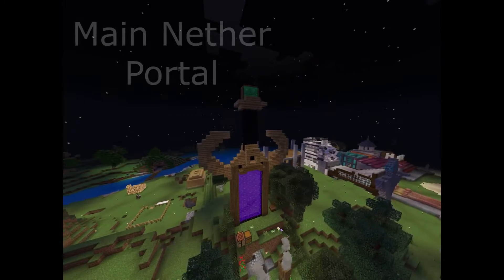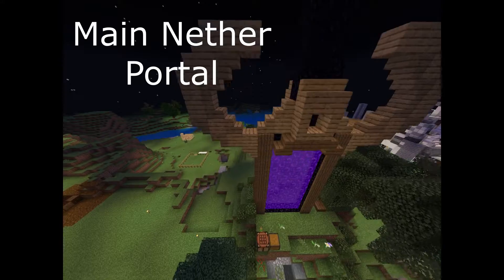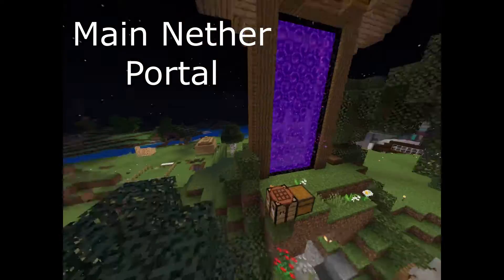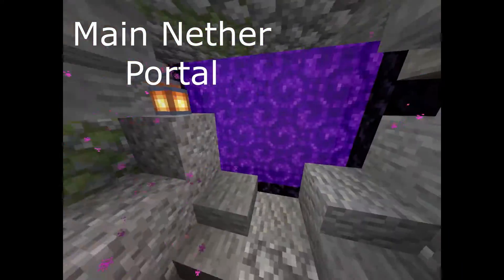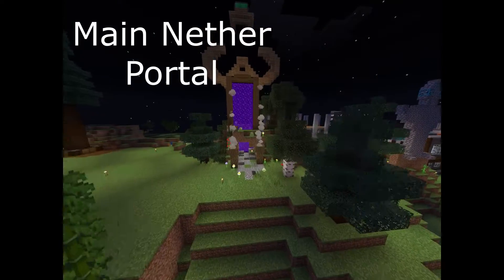Next we have our sword nether portal, which has this obsidian handle and drops down into the blade, which is obsidian coming down right through this rock. That's really cool — these torches and a nice forest redesign outside of it.